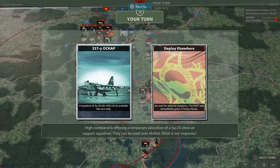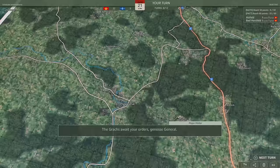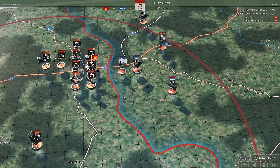High command is offering a temporary allocation of a SU-25 close air support squadron - they can be used over Alsfeld. What is our response? I mean - SU-25s guys, it's fun! This would be suboptimal because we really don't need the SU-25s, but let's use them anyway.